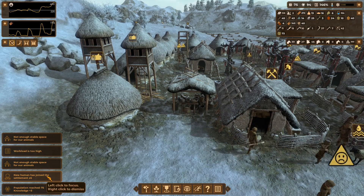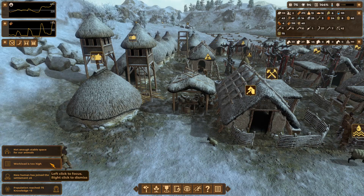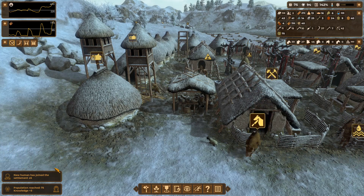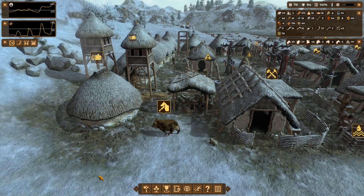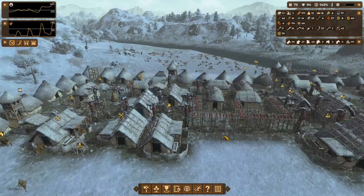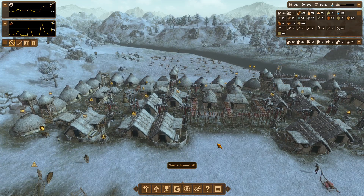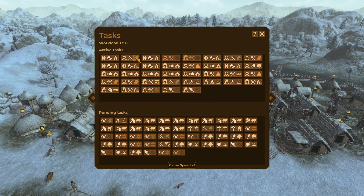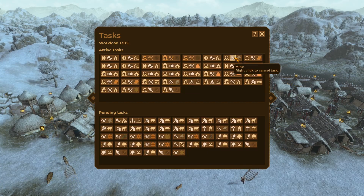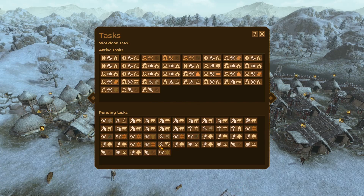We have a bunch of immigrants coming in — one, two, three, six! Six immigrants is amazing; in this age that is just the best result possible. We have also hit 75 population which is a milestone, so we get a knowledge point for that.